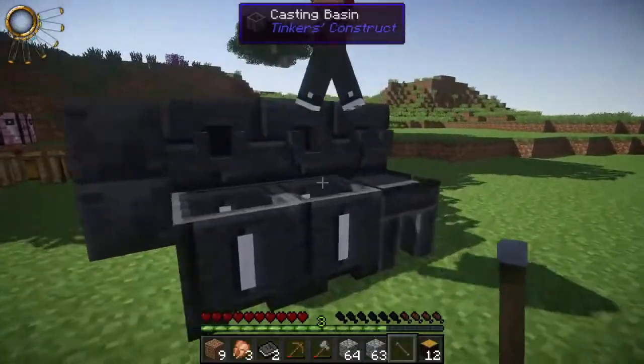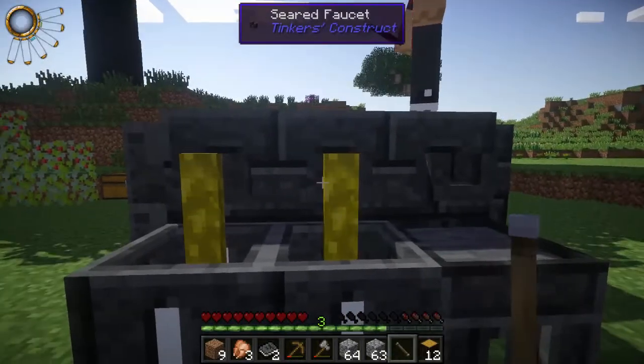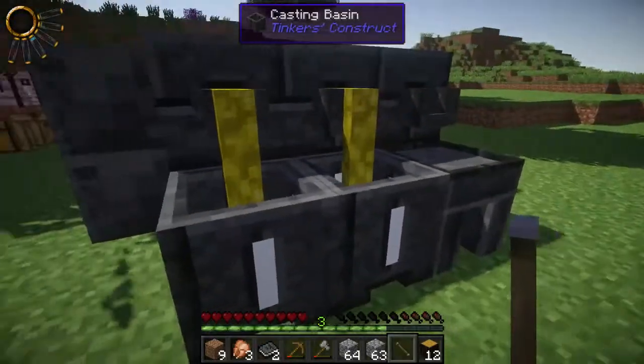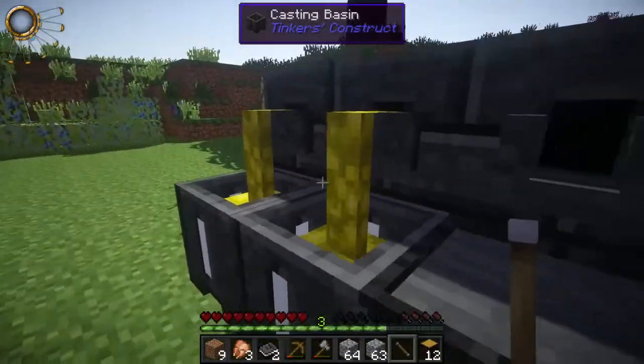Go ahead and click so your viewers can see how easy it is. Oh, look how easy that is — it just pours out that beautiful molten gold. Beautiful urine fountain.